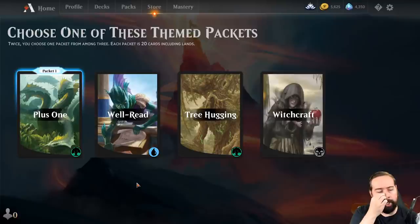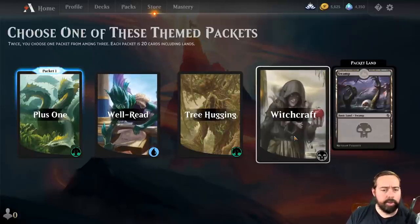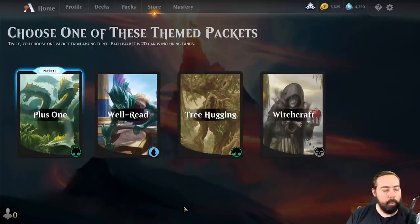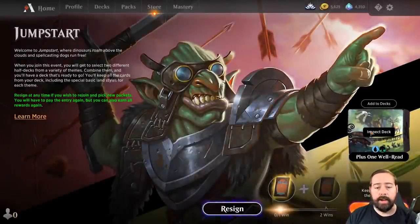Plus one plus one counters are often very very good so let's take plus one. Our choices are well red plus one, tree hugging plus one, or witchcraft plus one. Well red is probably going to be card draw. Witchcraft I'm not entirely sure about, although that swamp is pretty cool. That island with all the books is really cool too. Well red plus one is kind of a weird thing but let's go for it.